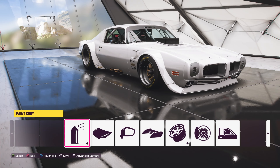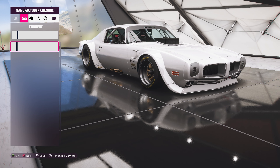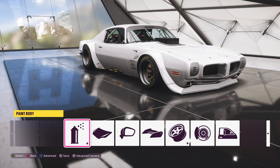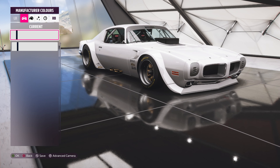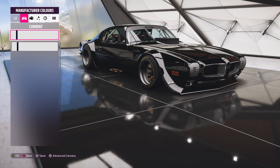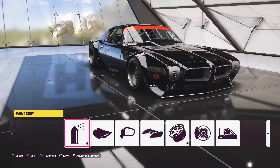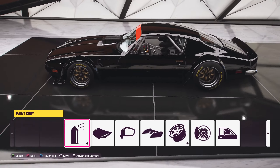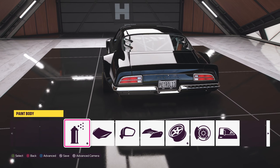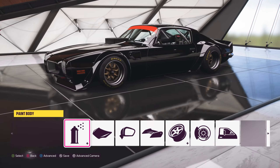In terms of customisation and upgrades, as you might expect there aren't many options. For example, painting only has well one manufacturer colour, and although it shows advanced paint groups they're a bit useless really. The main group is most of it and group two is the window banner. It looks kind of cool but not really sure why that's how the groups are split, so yeah, not many options there.